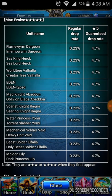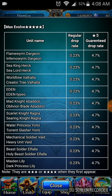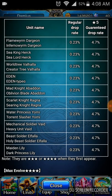Eden, as everyone would expect, is a very good unit to actually acquire. He provides a little support on your team, but Valhalla would always be the best healer in my books, because I have never found any other healer as useful as him.